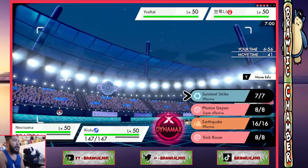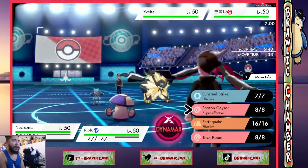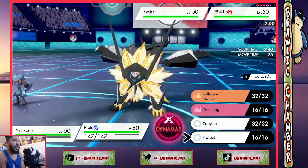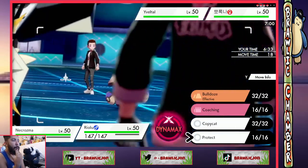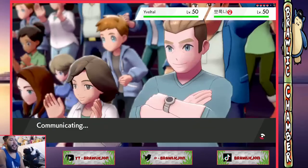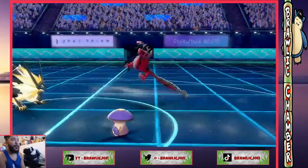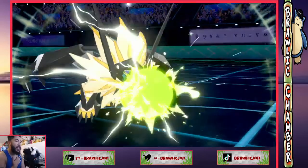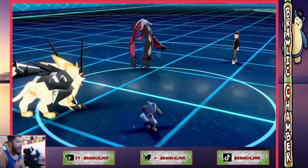I'm just gonna photon geyser the Amoonguss, because I don't want to set up trick room in front of this thing. Then I can protect the Riolu. I could bring in Zekrom next turn and dynamax Zekrom. Oh, Yveltal is going for tailwind! Oh my god, that Amoonguss is gonna outspeed and spore me! Oh my god, I was so scared — what the hell!